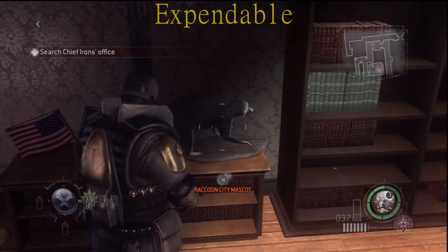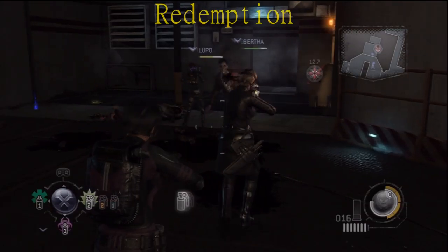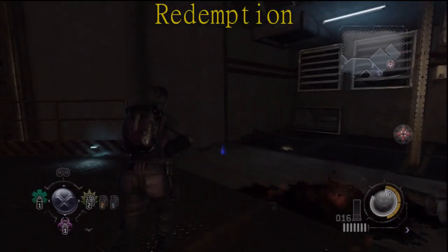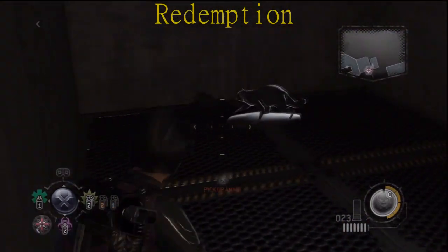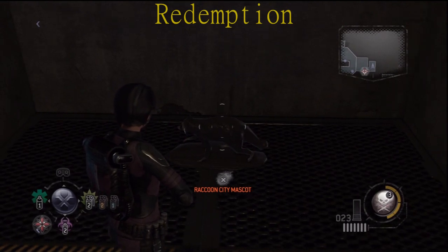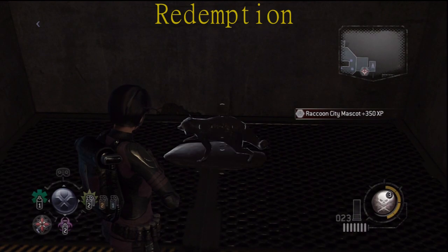You can explore a bit and get some goodies as well. This next one is going to be where you're inside of an elevator. Just wait until it stops the second time, destroy whatever is in front of you, go towards the back of it, and there you go.